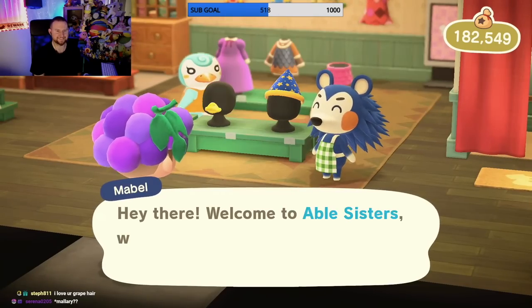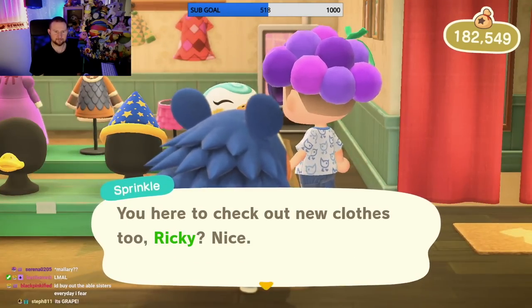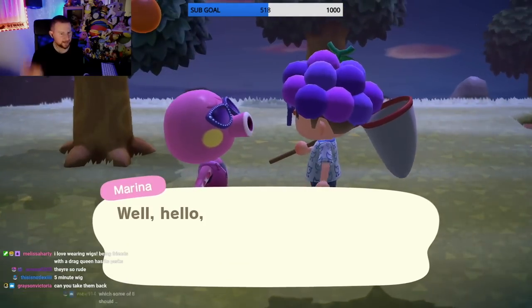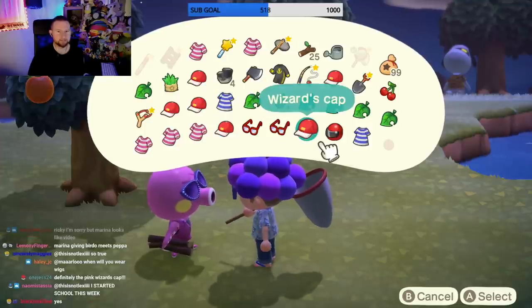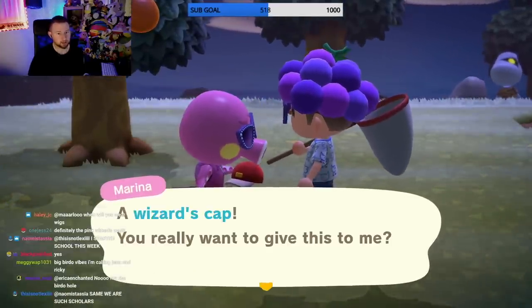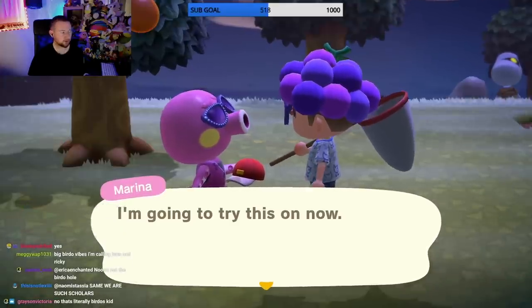Oh there's Sprinkle, hi Sprinkle! Here's Marina, she's new - you haven't seen her. I did give her those glasses and the shirt she's wearing. I think I'm gonna give her the wizard's cap. She better put it on - yay, I love it when they try it on right away!